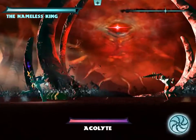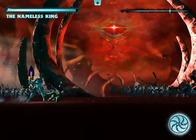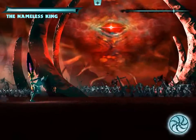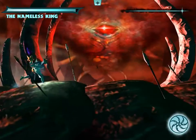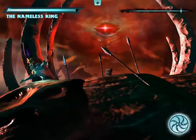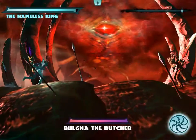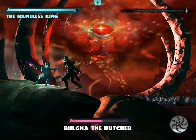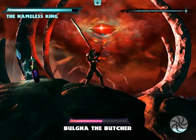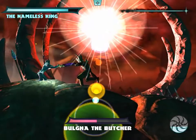Yeah, I would be more effective if I could hit those guys twice. It looks like we're coming up close — I'll just end up cheesing the boss with this. Bulga the Butcher, wielder of Hallow. And... BOOM! Take that! Yeah, that's what I thought. That couldn't last forever. There we go. Somehow I killed him with half health, but hey, whatever.